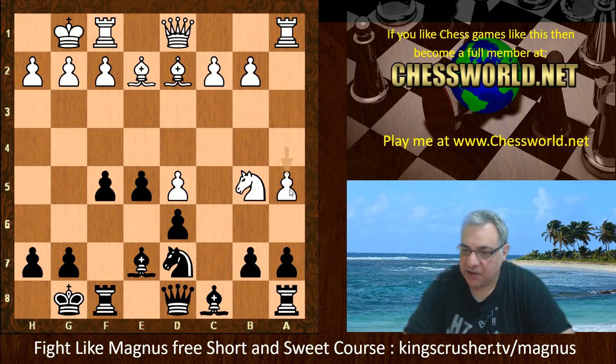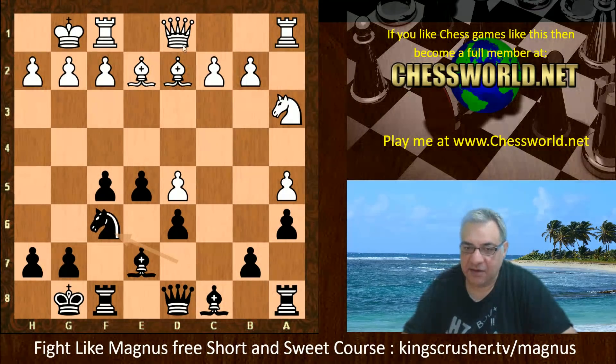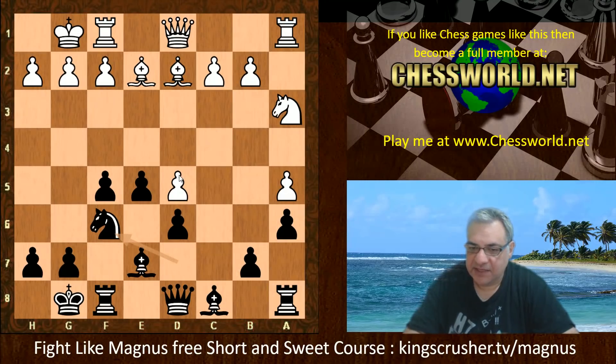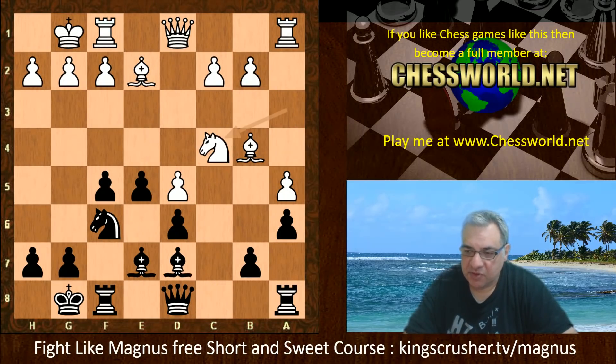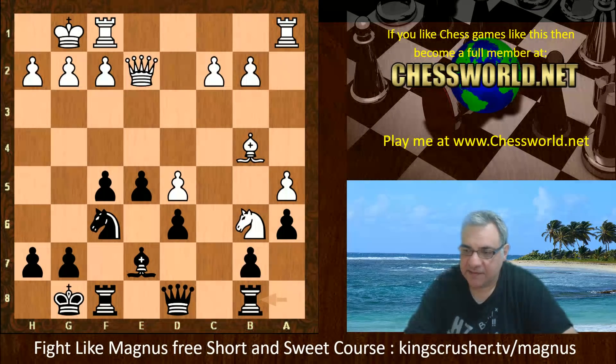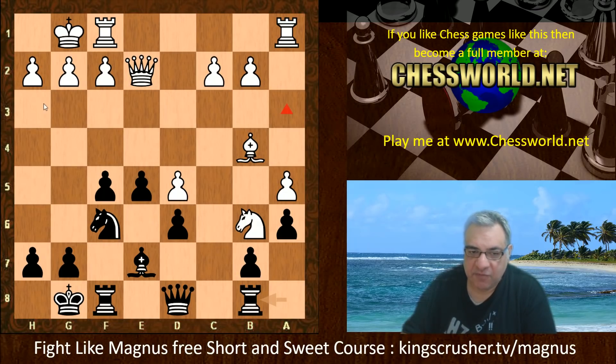Now Leela on its own plays a6, Knight a3, Knight f6 — so that pawn is hit as an interference — and the Bishop gets out of the way, protecting d5 and putting pressure on d6. It seems quite logical; the Knight might want to pivot to put pressure on d6 and also b6. Bishop d7, and it does so — Knight c4, Bishop b5, Knight b6, an exchange of light-square bishops.